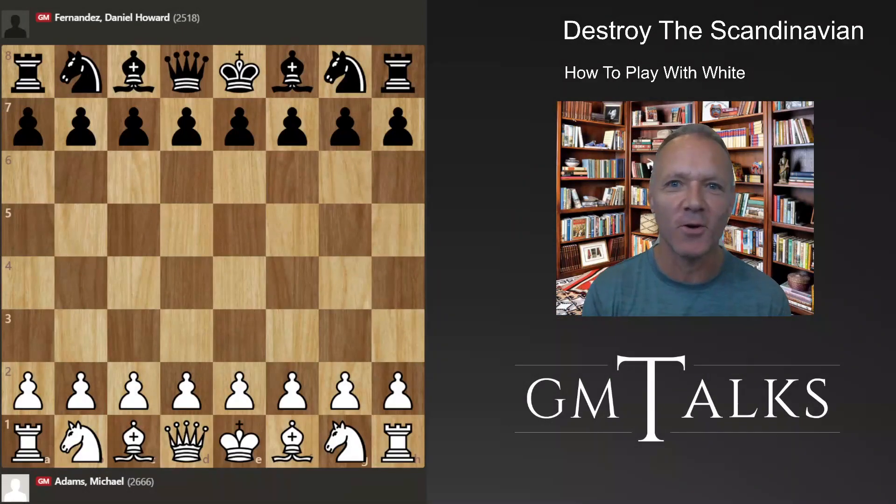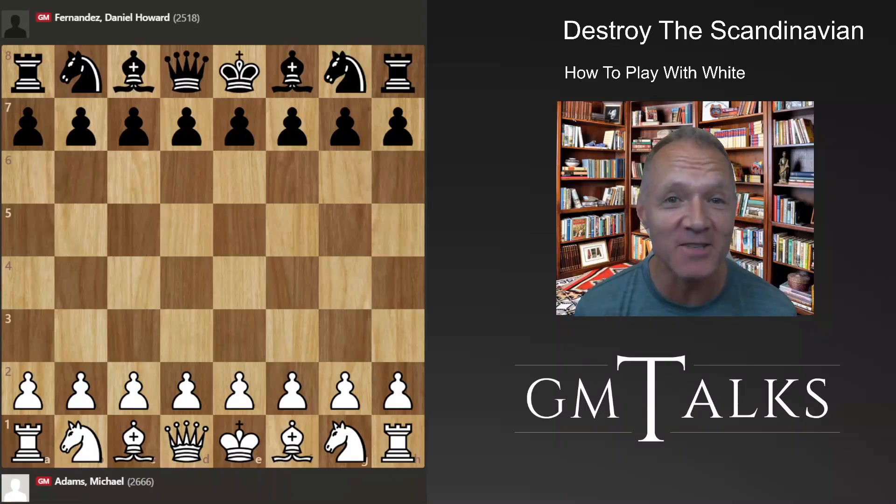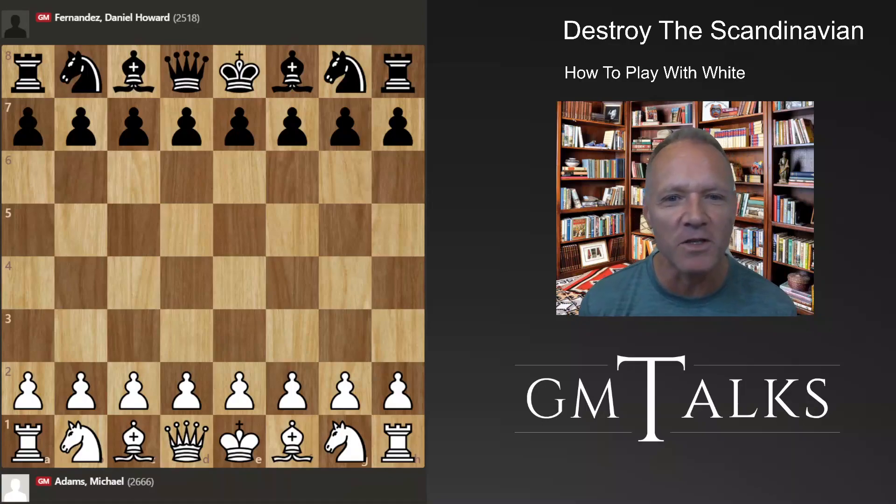Hello and welcome to GM Talks, where we're going to look at the Scandinavian. Most players with white don't like to face it — it's an annoying opening. We have an impressive takedown by Michael Adams against Daniel Howard Fernandes, an English GM. Let's see what we can do with white: how to destroy, dismantle, and maul the Scandinavian. Let's go.